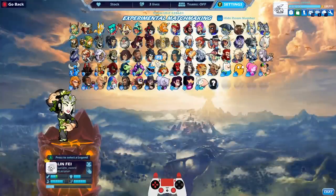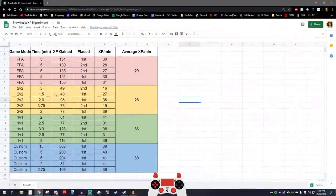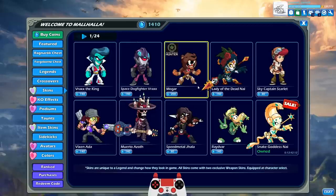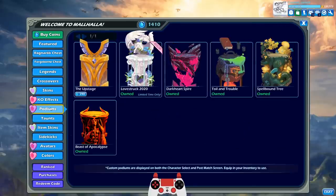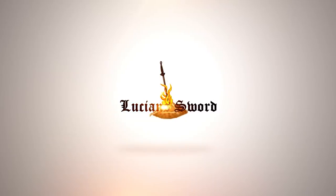Alright guys, I wasn't really planning on actually playing a game, but I hope you enjoyed the information. It took me a while to make this — I wanted to be sure about the best XP per minute. Ultimately, 1v1s and custom lobbies are the best and fastest way to level up a legend in Brawlhalla as of right now. Hope you enjoyed — if you did, please drop a like and subscribe for more Brawlhalla content. As always guys, I hope to see you in the next video. This is LucianSword — take it easy, guys.